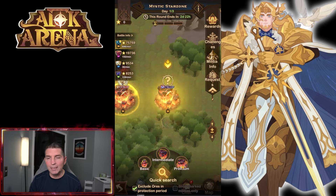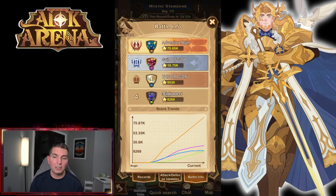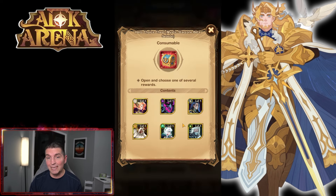The better you're doing here performance-wise — this is a venture run as well — you want to try to come in here on the leaderboard. We've done pretty well. We plan to push this as much as we can because we want the resources, and the big one is having the ability to get this Hero Choice Chest.